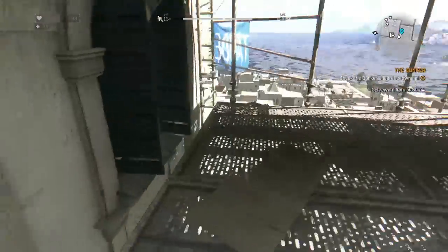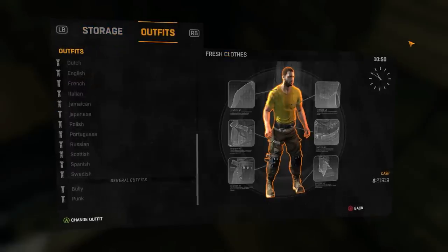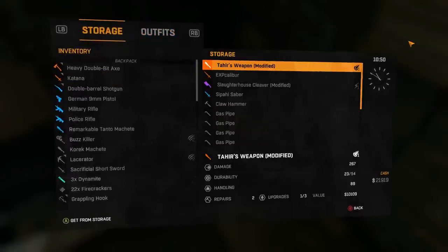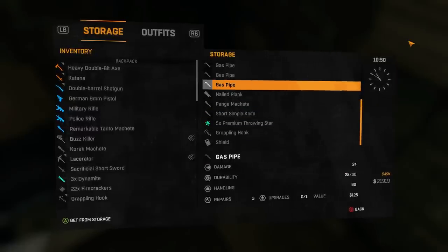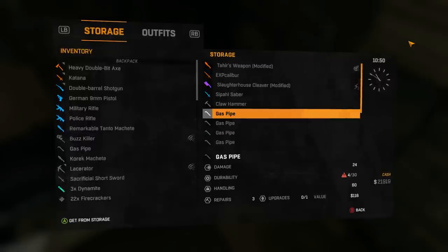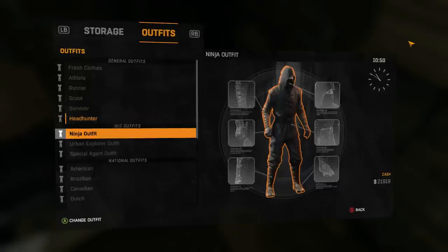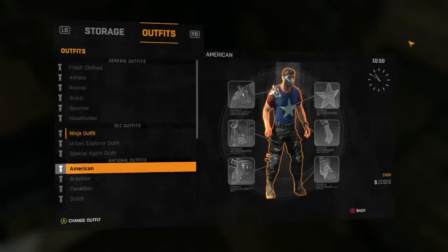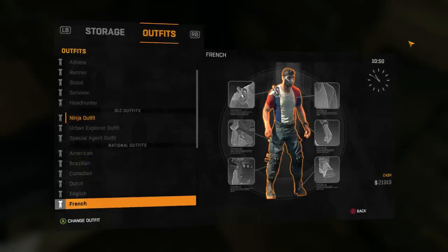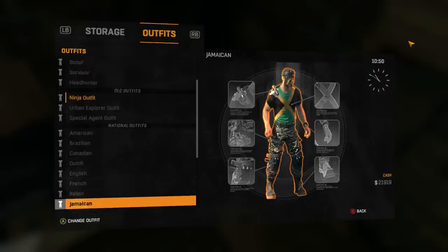Right, let's get in here and look at the new stuff. Where's my stash? There it is — player stash, storage. Anything good in storage? Got some shields, got a grapple hook for some reason, and a gas pipe — I need one of those. So that's the outfit I've got on at the moment, this is with the DLC. Ninja — I like the ninja one actually. That's pretty sweet. And you've got the American one which looks cool, similar to a star. Brazilian, Canadian, Dutch, and English. It's a bit weird being called English, isn't it more like just England? And Jamaican, Portuguese, Swedish.